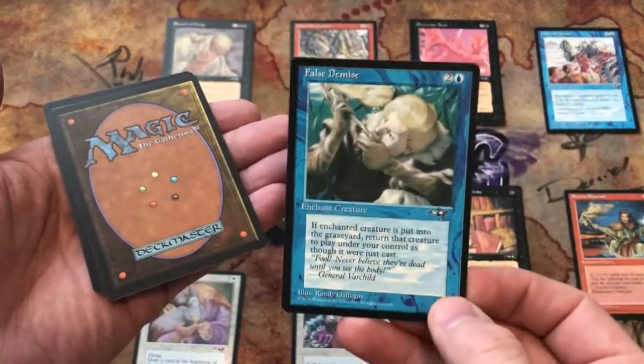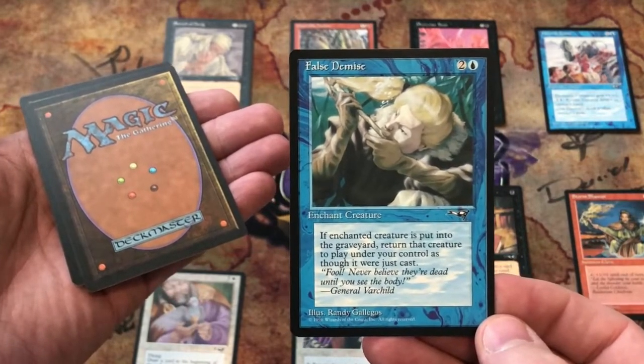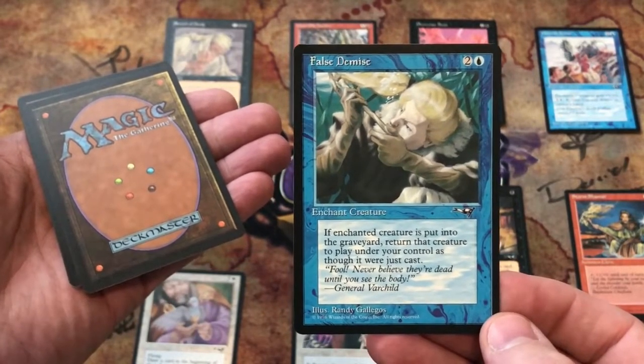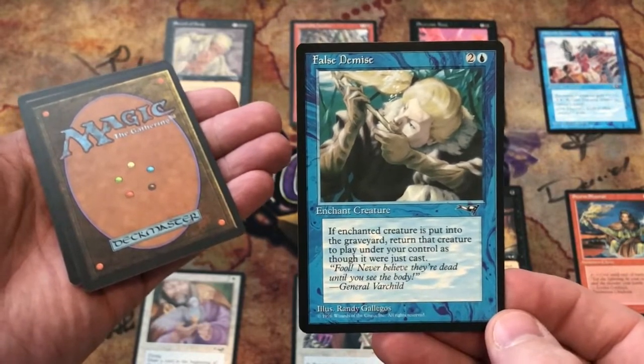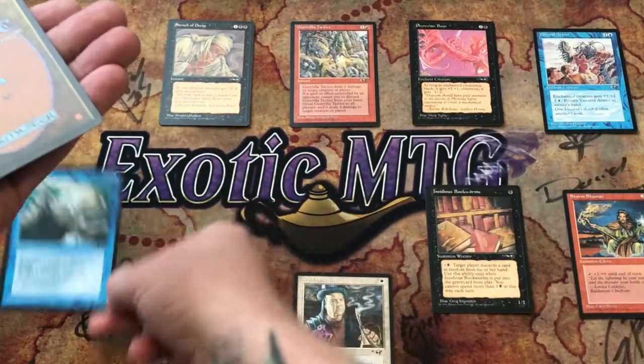The second uncommon: False Demise — two and a blue for enchant creature. If enchanted creature is put into the graveyard, return that creature to play under your control as though it were just cast. So summoning sickness would still apply, I think.